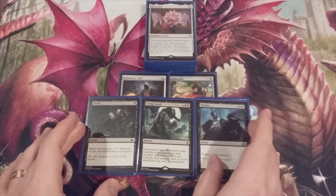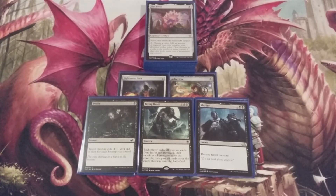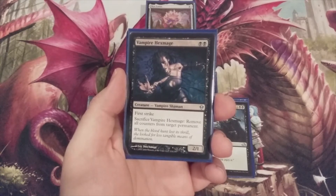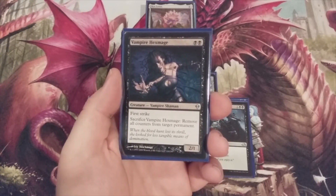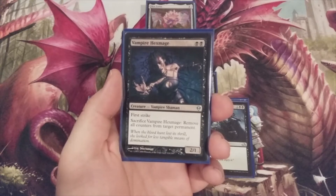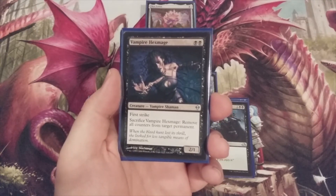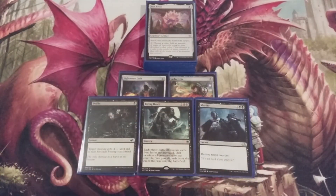Living Death can act as removal and definitely as a potential game ender. Our first set of creature spells goes all the way back to original Zendikar: Vampire Hexmage — double black, a 2/1 with first strike. We can sacrifice Vampire Hexmage to remove all counters from target permanent. So we can off a Planeswalker, off some Hydras — lots of things we can do with that sacrifice ability. And for disclosure, sacrificing Vampire Hexmage prior to casting a Living Death could do wonders for us. Four copies of Vampire Hexmage.